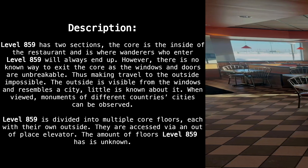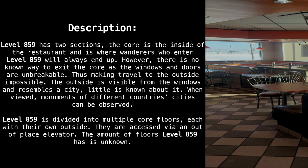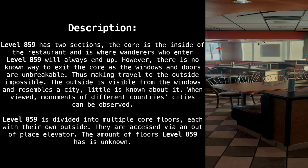Level 859 has two sections. The core is the inside of the restaurant and is where wanderers who enter level 859 will always end up. However, there is no known way to exit the core, as the windows and doors are unbreakable, making travel to the outside impossible. The outside is visible from the windows and resembles a city.